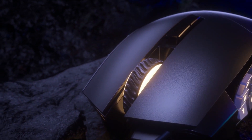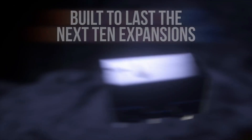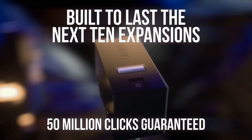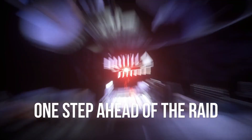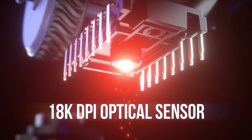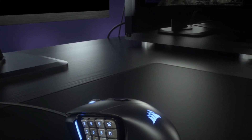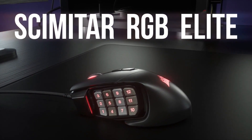Using Corsair's companion software, you can precisely adjust your sensitivity settings, remap all buttons, and adjust the four independent RGB lighting zones. This mouse also has onboard memory, so you can save your custom settings and use them on computers without the software installed.